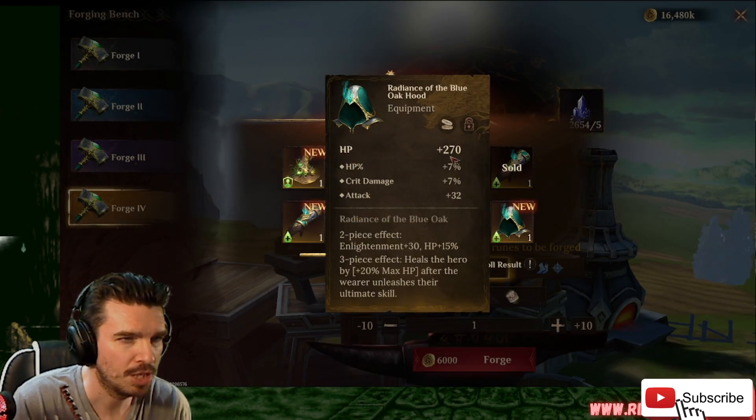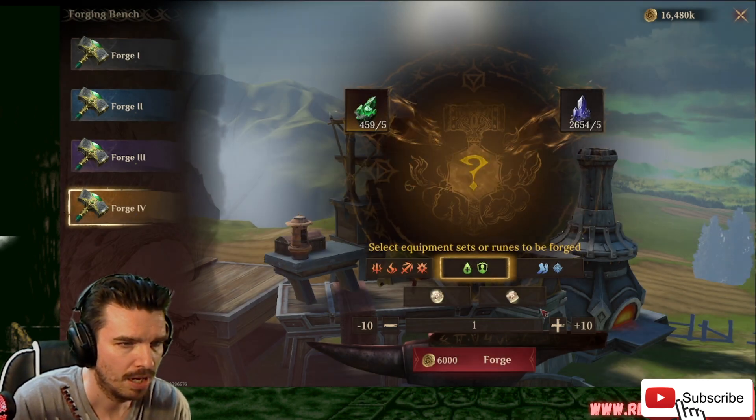HP. HP percentage, crit damage, and flat attack. We'll keep it in case it rolls into crit damage and HP. Let's go again.